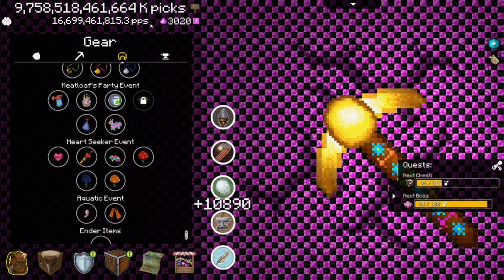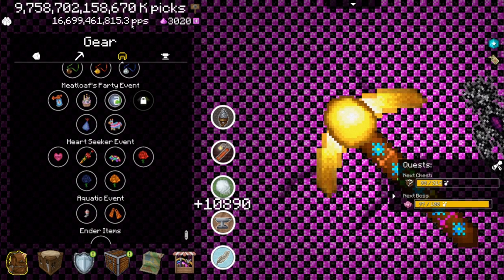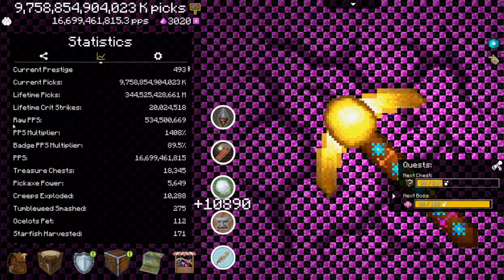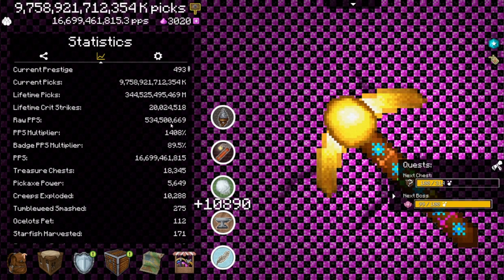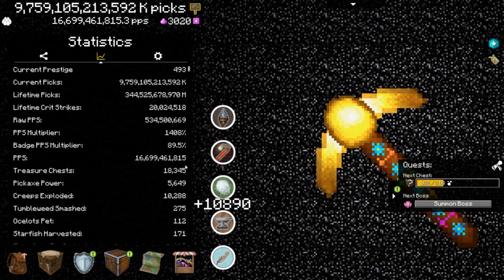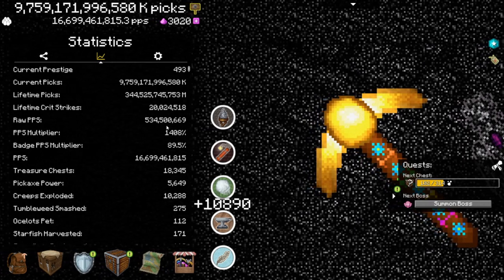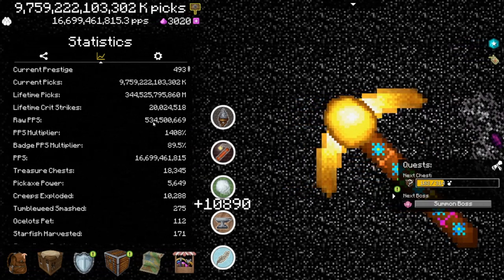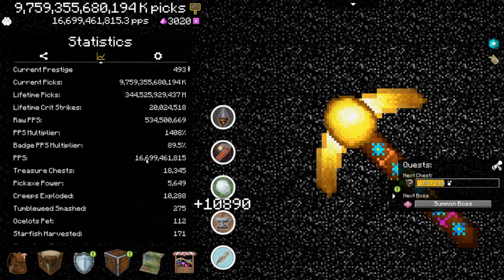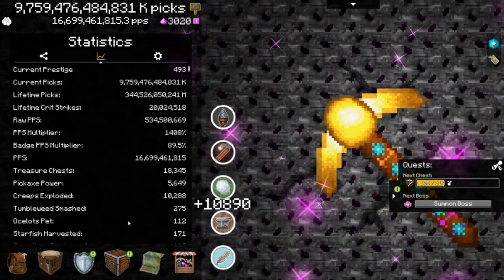Don't be confused though - it doesn't multiply your PPS directly. So if you buy an item that gives you 10% extra PPS, you might think you get 10% of your full PPS added. No, that's not how it works. You need to look in your statistics, and here is a number called raw PPS - that's the real PPS, the PPS you get from biome items. Then you have the multiplier, which is from buying items like that. Then the badge multiplier, and then you have your final PPS. I have half a billion raw PPS, so if I buy a 10% item I get 53.45 million PPS added, not 1.6 billion. So don't overestimate it - it's not as OP as you might think.